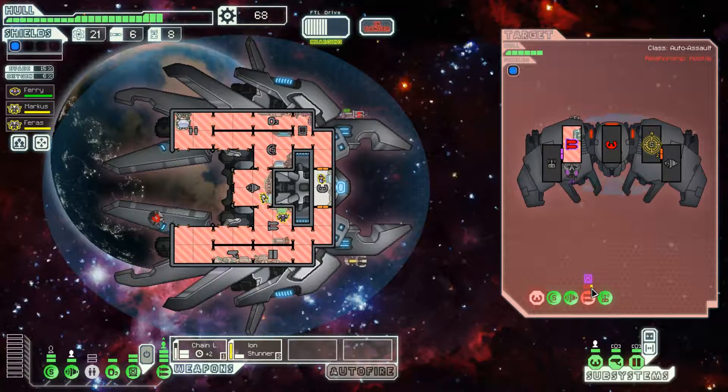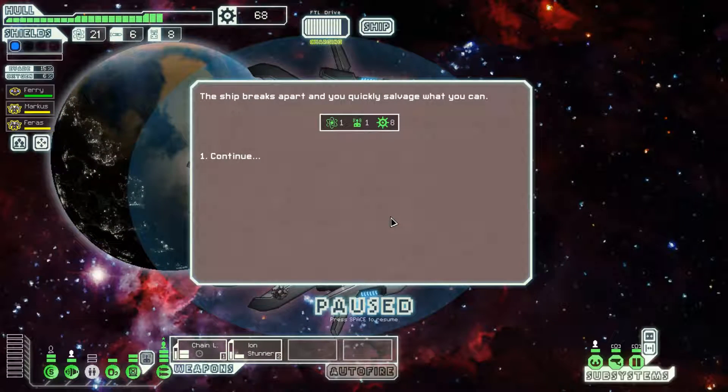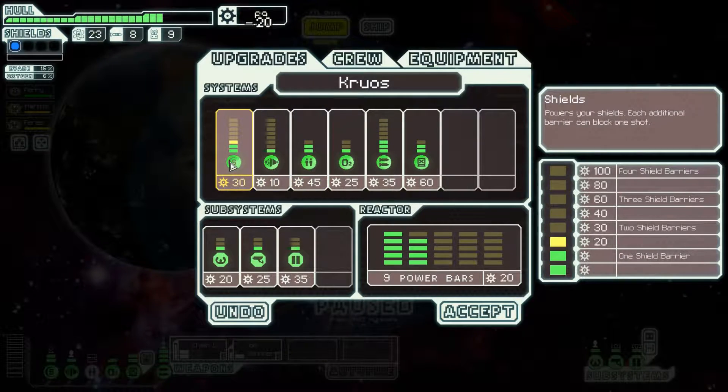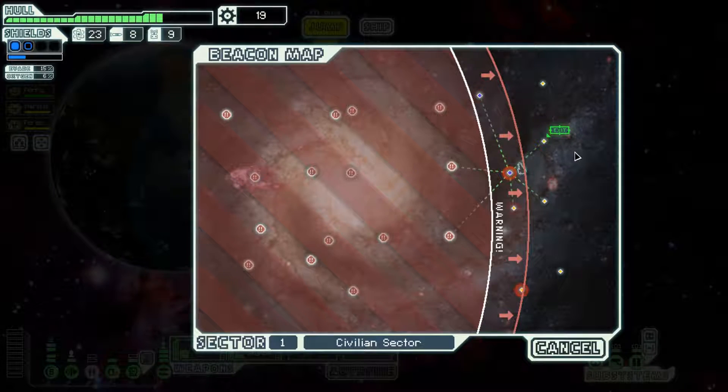Their weapons are slowly repairing themselves, but it'll take a while. Until that happens I'm just going to decimate their ship. They have no dodge chance because both the piloting and engines are destroyed. Shields are now offline, and this should finish them off with 0% dodge chance. Eight scrap - not very good - but the 13 scrap from the encounter makes it worthwhile; picked up a total of 21 scrap from that beacon. Let's get a little bit more power and get a second level of shields online.